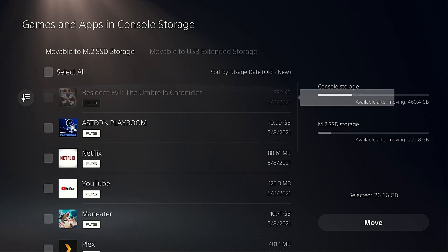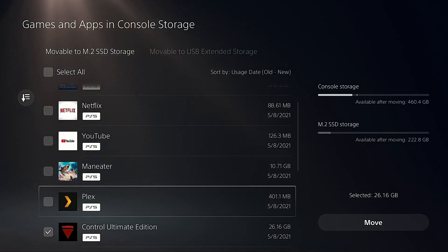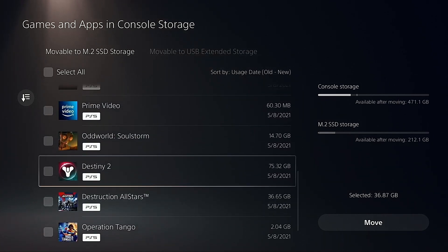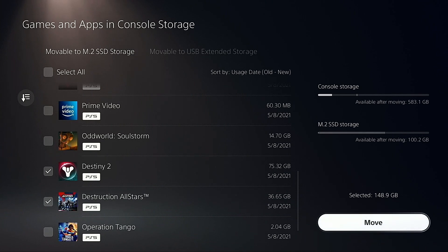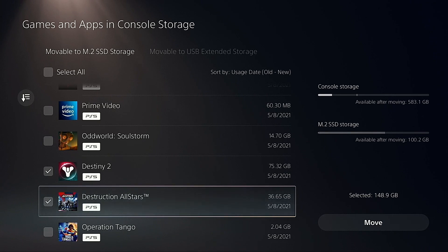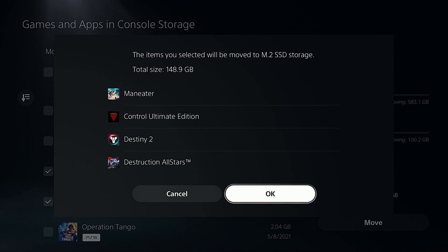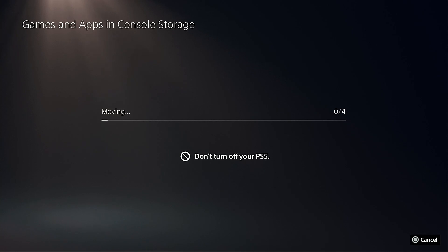We're going with all four PS5 games I'm running through my tests: Control, Man Eater, Destiny 2, and Destruction All Stars. Not a vast amount of data, but we are moving these games over to give some idea of how easy this will be. There are the four games — not massive in size, but we're going for as many as possible. We're moving from internal storage to the M.2 storage, not using any USB drives.